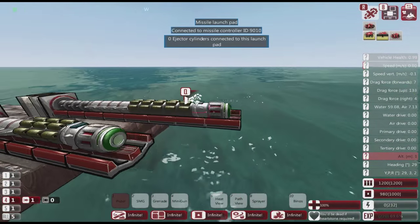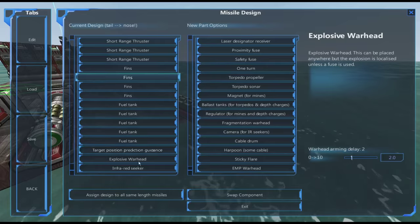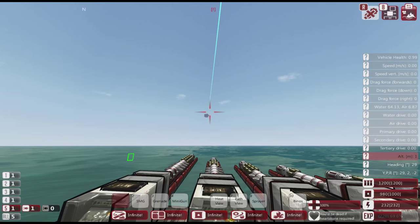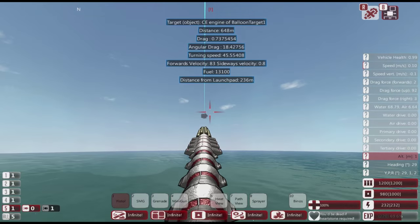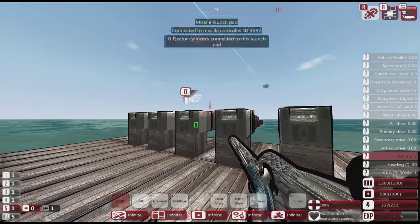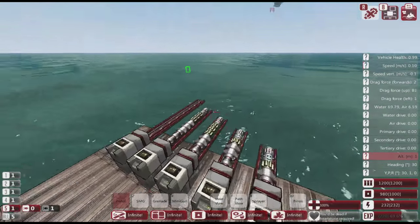Finally, our eight-block missile: four thrusters, four fins, and a fuel tank with one warhead. Speed: only getting up to 83 meters a second at 500 meters range. So there are definitely diminishing returns on the larger missile.